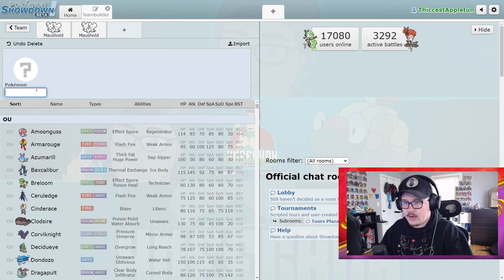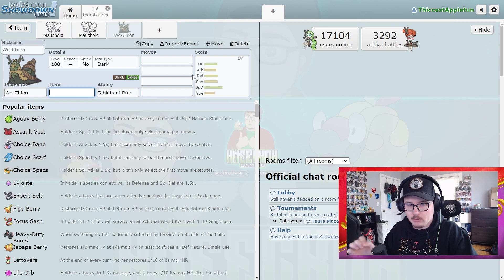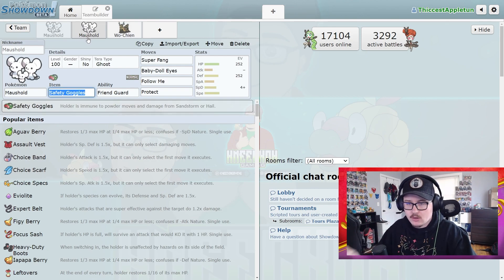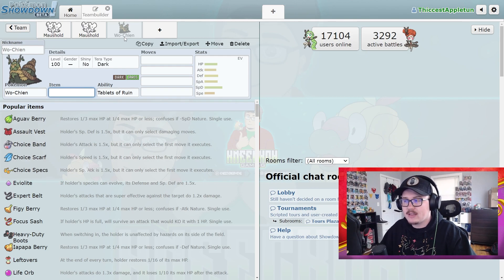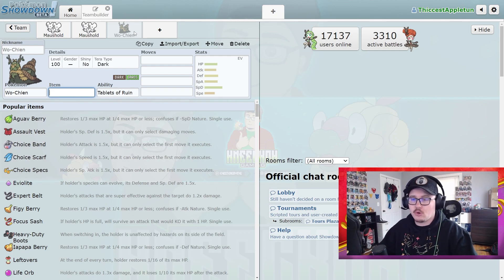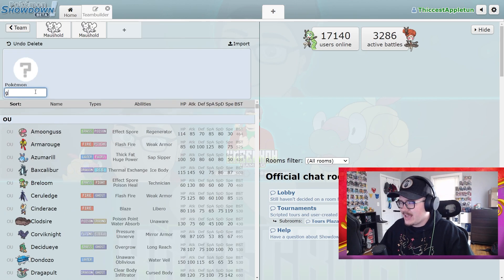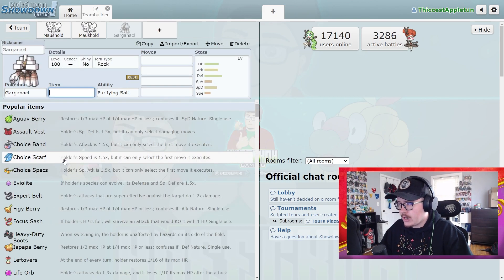When you consider the stall tech going on right now with Wo-Chien, if you can Super Fang a Wo-Chien this gets a whole lot more manageable. Yes, they may Leech Seed you, but Super Fang them the turn they Leech Seed you, then Protect with the other Pokemon, and just spam Follow Me over and over. What do they do? They can't keep Leech Seeding you — this Pokemon becomes useless. You Super Fang it, protect, let Leech Seed land, then Follow Me for the rest of the game. You stop the Wo-Chien stall right there.